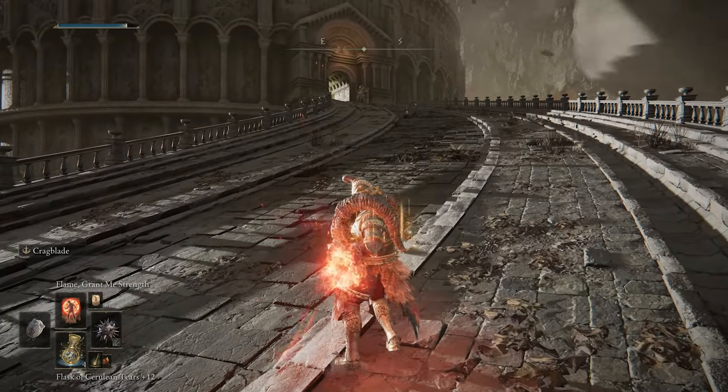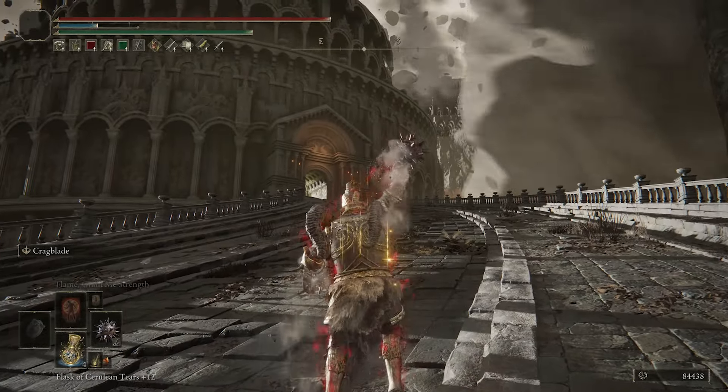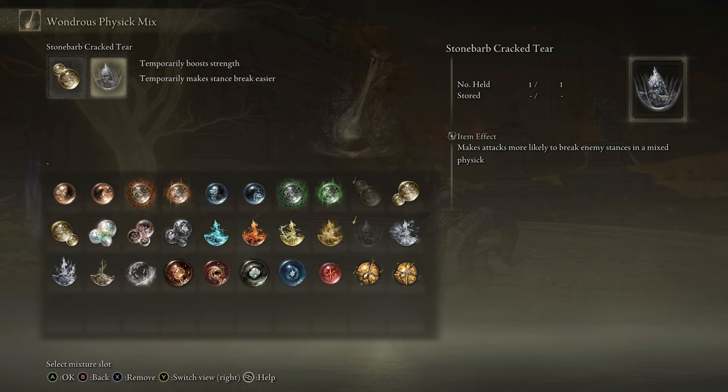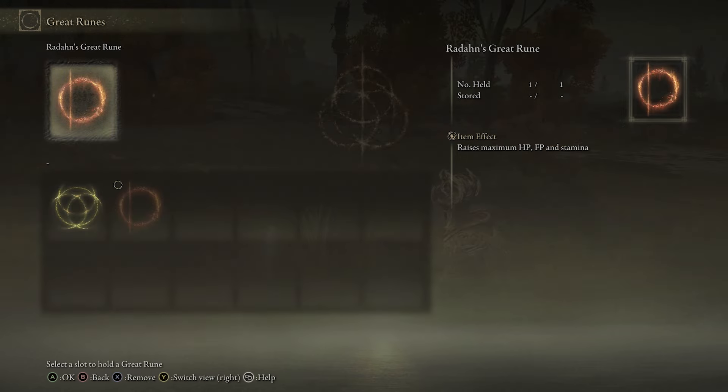Before any encounter, make sure to use your buffs — Flame Grant Me Strength, Bestial Vitality, and Crag Blade on your weapon — then walk in with all buffs active. For your Physique Flask crystal tears, the Strength-Knot Crystal Tear is the main one you'll use. Stone Barb Crystal Tear in the second slot is great for temporarily making enemy stances easier to break, which is perfect for this build. Green Burst Crystal Tear isn't bad either for stamina recovery.